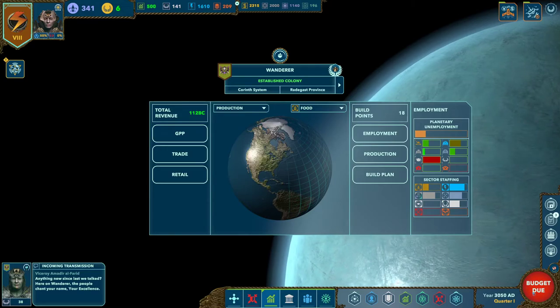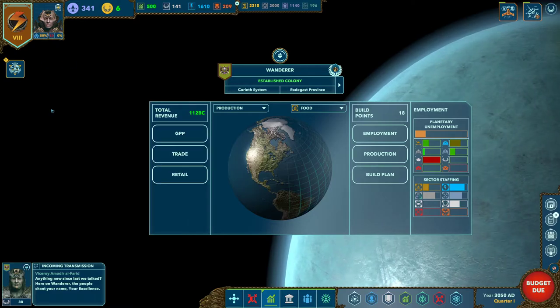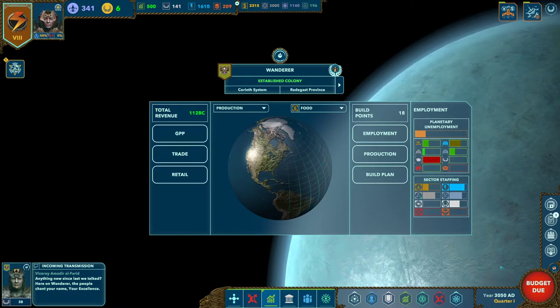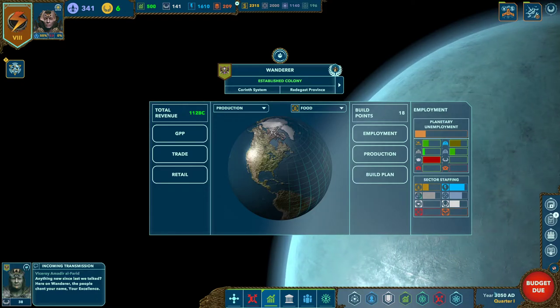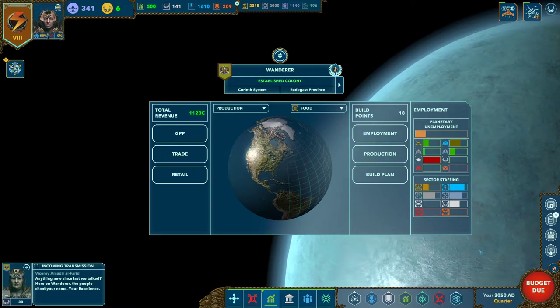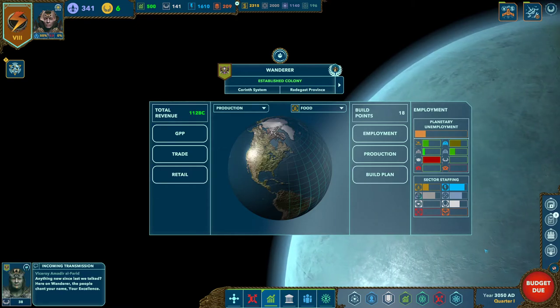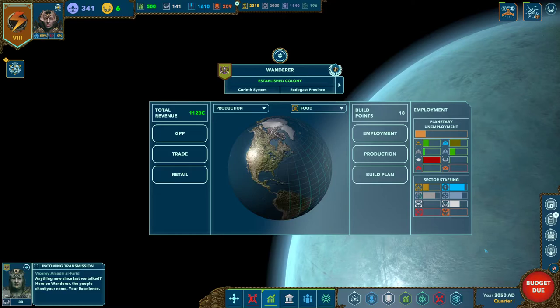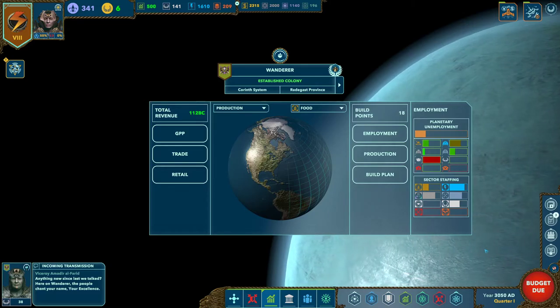This is your budget due button, which tells you what needs to be done to move to the next turn. It can show budget due, active event, or science due. This shows the current year and current quarter — every turn is considered a quarter of a year. Every four turns, you reset your budget and science allocations. You don't necessarily have to change the allocations, but you do have to at least sign off on them.